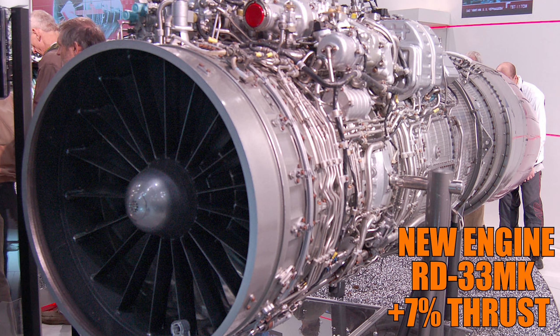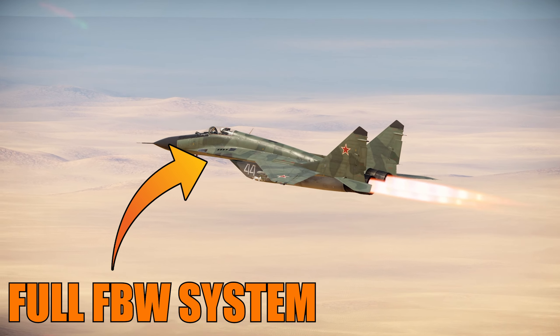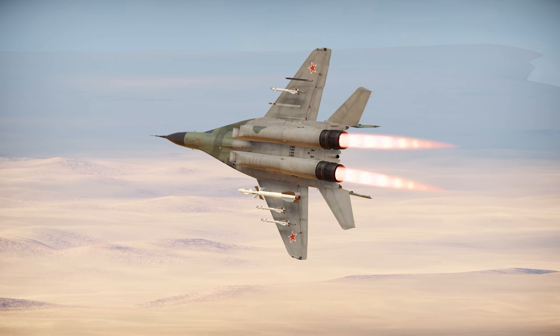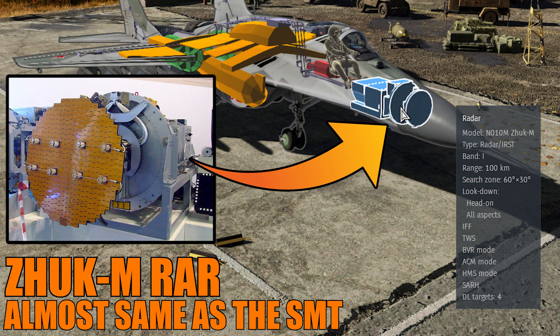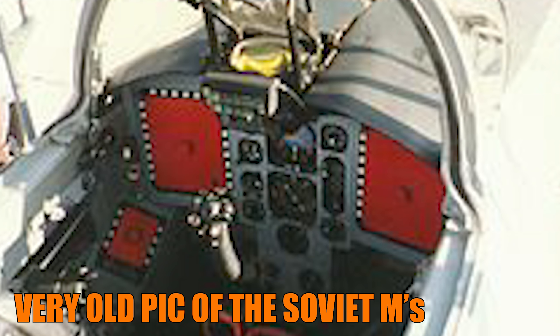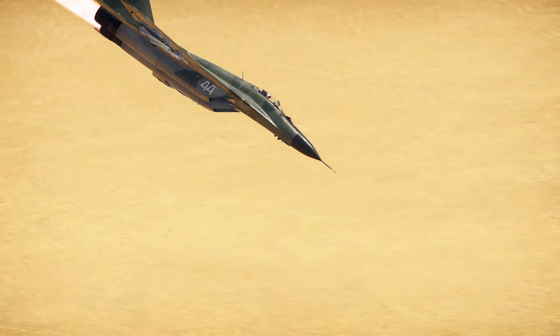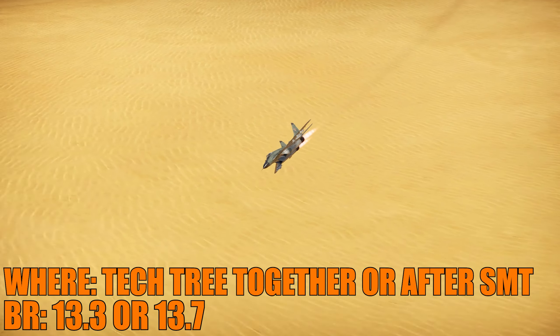The second one is the MiG-29M — a complete redesign of the older MiG-29s, made to substitute them in Soviet production. But 1991 happened and it never saw the light of day, so very few numbers were made. The idea was to have a 4.5 generation MiG-29, and the initial concept basically led to the MiG-35. The redesign of the fuselage and wings made it possible to carry more fuel inside the LERX extensions. The engines were stronger, producing 7% more power, giving more range. A full fly-by-wire system was installed over the older hybrid mechanical systems.